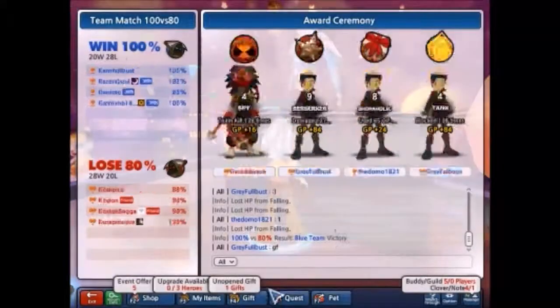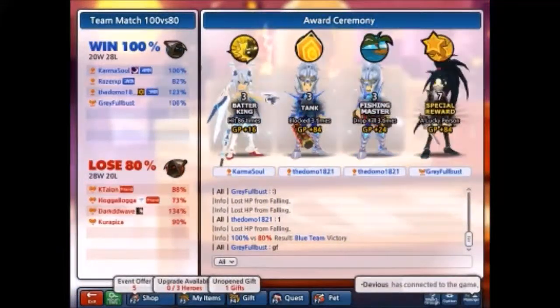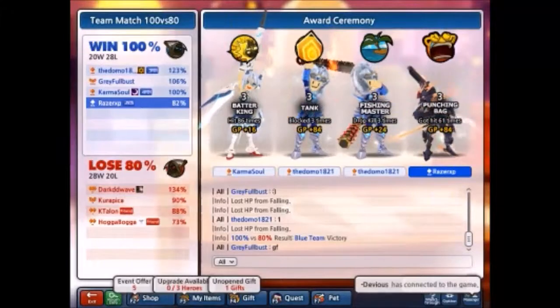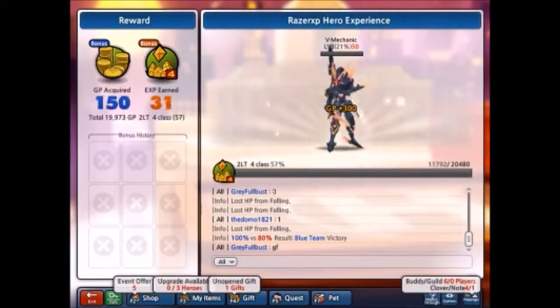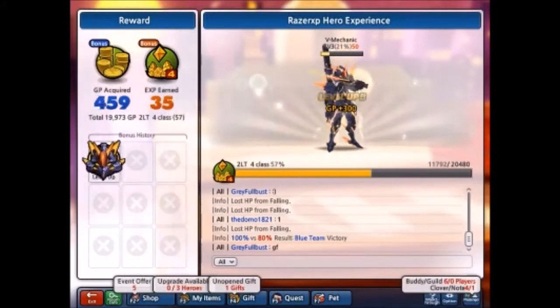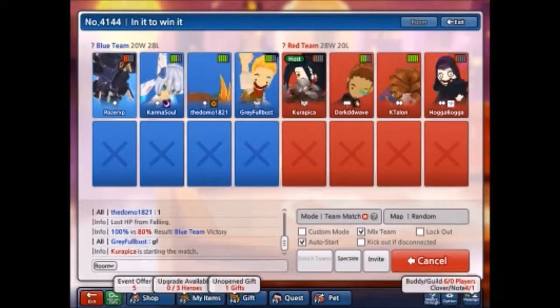The V Mech is a pretty good hero, pretty good melee hero. I prefer the Destroyer better — I can control the Destroyer better because the Destroyer is a little bit slower. The V Mech's flight mode is very fast, and its melee attacks super fast as well.